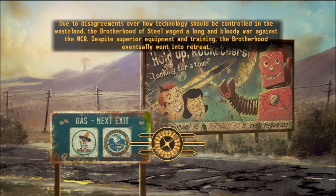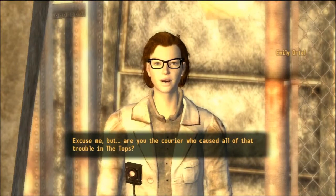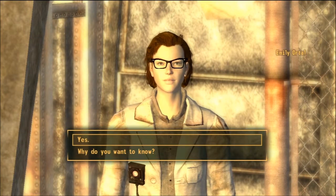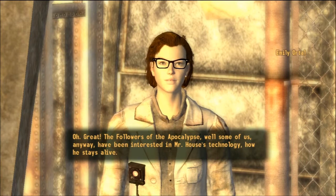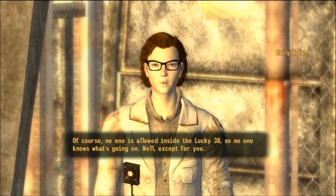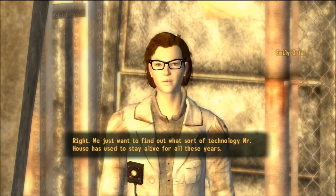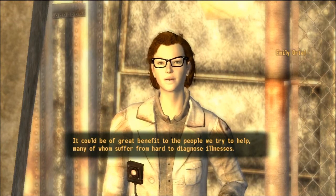Due to disagreements over technology, the Wasteland brothers still rally with the NCR, but the NCR was too powerful. Basically that's how the story goes. Excuse me, but are you the courier who caused all that trouble in the Tops? The Followers of the Apocalypse — well, some of us anyway — have been interested in Mr. House's technology. How he stays alive. Of course no one else is allowed inside the Lucky 38, so no one knows what's going on, well except for you. We just want to find out what sort of technology Mr. House has used to stay alive for all these years. It could be of great benefit to the people we try to help.